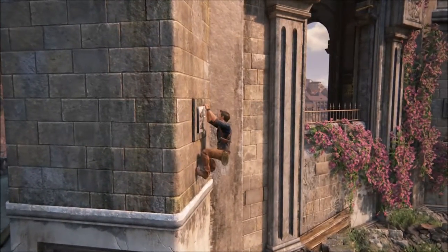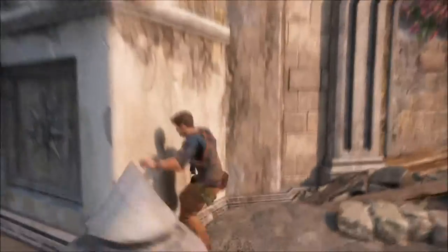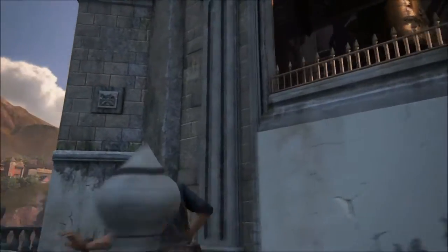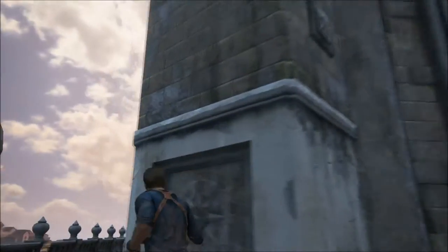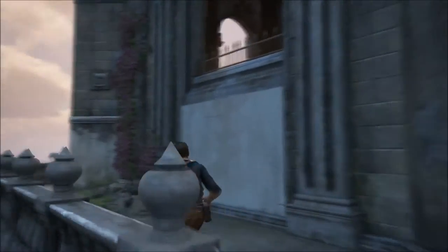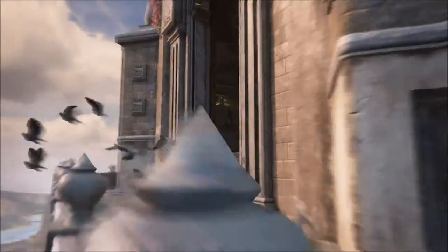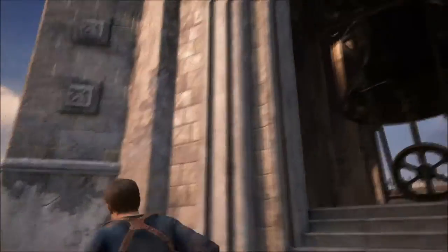After solving the puzzle inside of the clock tower, you will need to climb up the rest of it to ring the giant bell at the top. Instead of doing that, follow the path I've shown to find some footholds that will allow you to reach the peak of the clock tower. Stand on the very top of the tower to trigger a remark from Nathan as well as a trophy.